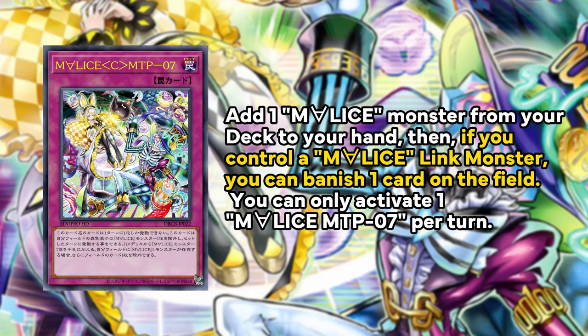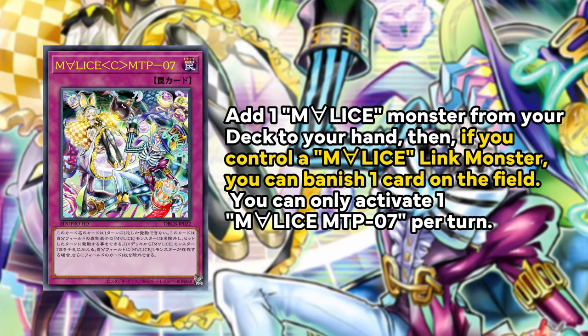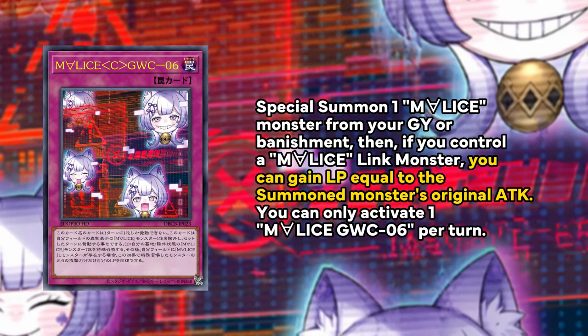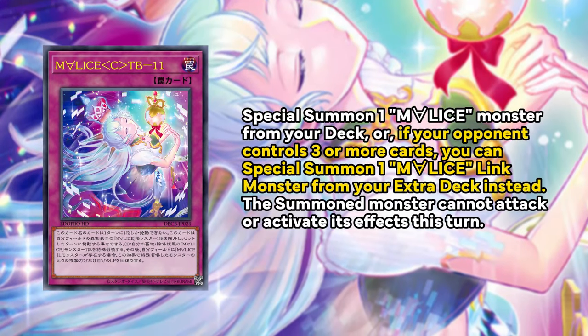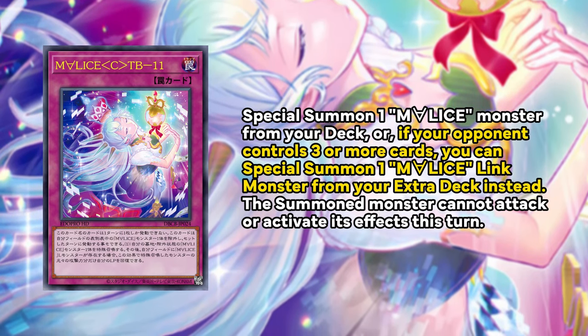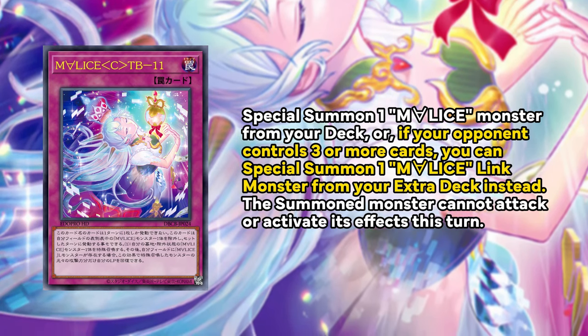As for the trap cards, MTP 07 adds a Malice from deck, then if you control a Malice Link you can banish one card on the field. GWC 06 can summon a Malice from graveyard or banishment, then gain life points equal to its original attack. TB 11 is your starter that can summon a Malice from deck or, if your opponent controls three or more cards, can just summon a Malice Link monster directly from the extra deck.